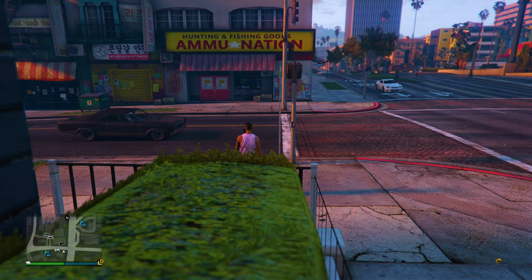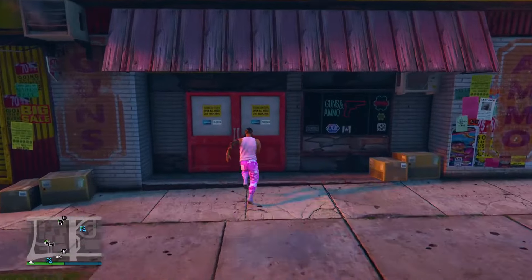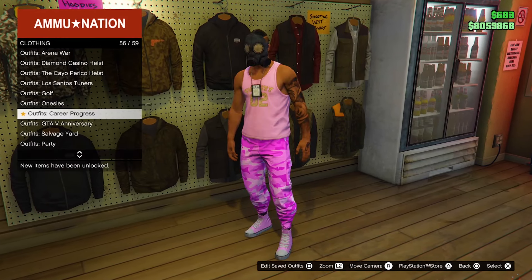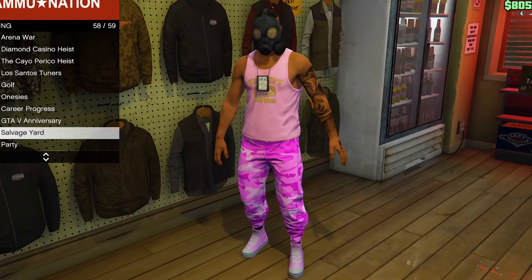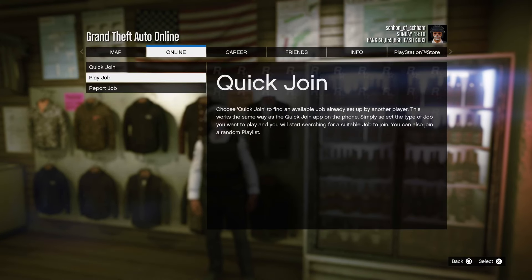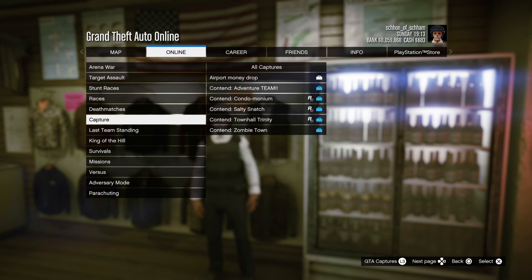Once you guys have saved the outfit, pull up your phone and then back out of your mission. Once you do load into an online session, make your way inside of the gun store and then equip any of the outfits with a belt on it. You can also use the belts from the transfer glitch, but I do not recommend doing that as you will lose all the outfits prior to doing the glitch.